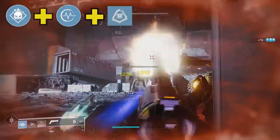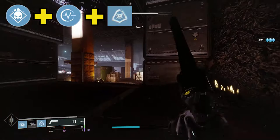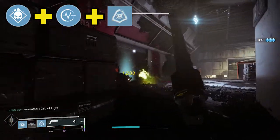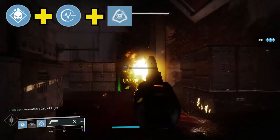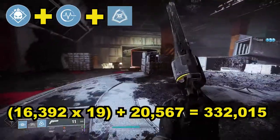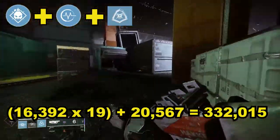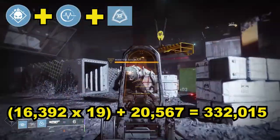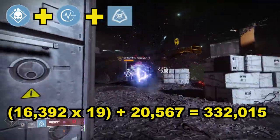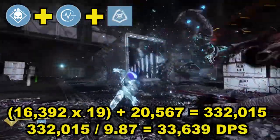For the final test, and to make sure I don't leave hunters out, this method is the same as the first - reloading with a grenade and then with pulse monitor - only for the third and final reload, you dodge. Round damage is the same and so is total damage, as the hunter's sticky flux grenade does the same damage as a warlock's fusion grenade. It takes 9.87 seconds to complete this full method, therefore DPS for the hunter is 33,639, another very impressive number.